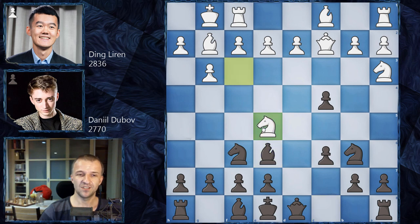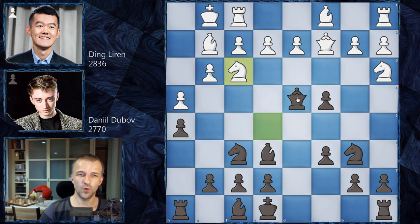Now we have Knight on E5 — Ding actually attacks this pawn for the third time — and here H5. What White usually plays is H4, and the game usually ends in a draw after, for example, Queen on D4 defending this pawn again. The Knight is under attack, so Knight F3, Queen E4 — the Queen stays in the center, pretty crazy stuff. Queen D1 and this can continue, but it usually ends in a draw; at least in the database, all the games ended in draws.